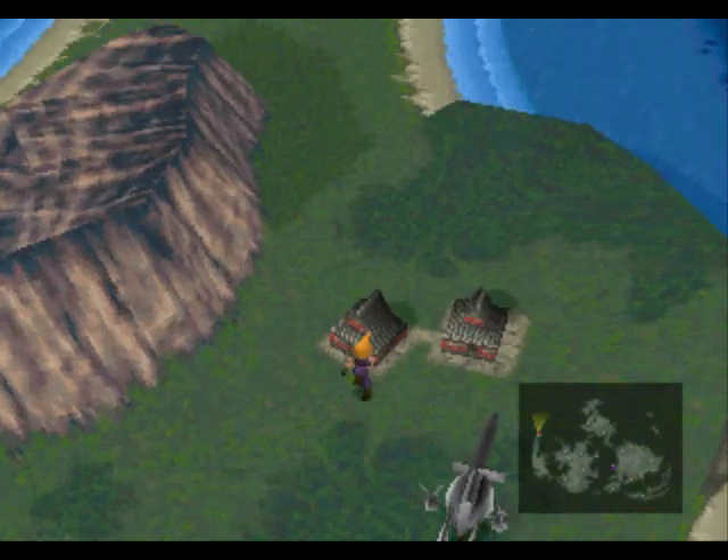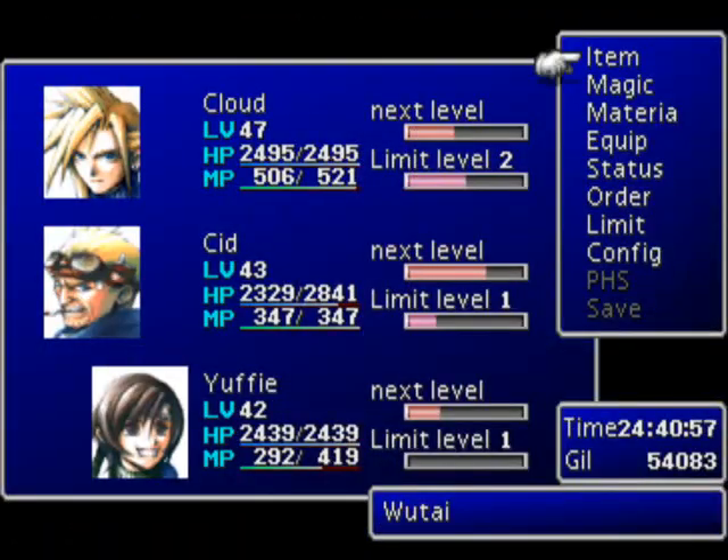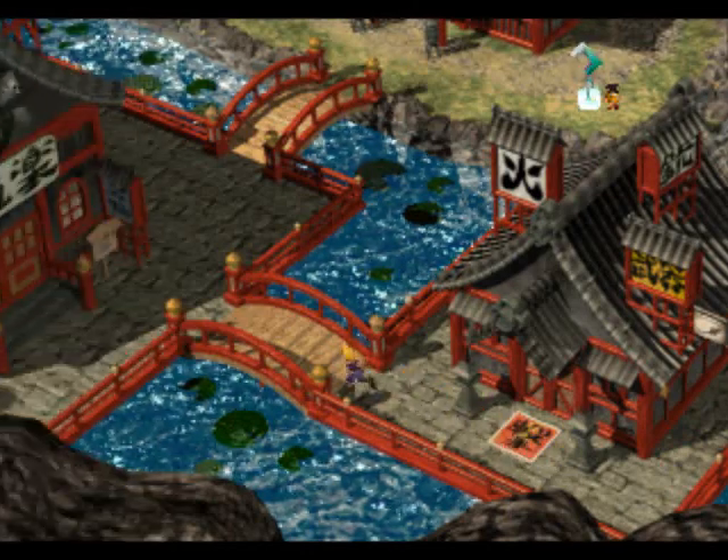Hello and welcome back to Let's Play Final Fantasy 7 with me, Get Daved. It comes to my attention that we need to do a fair amount of Materia rejigging, but I'm going to let it wait because I've got some Leviathan scales to get some good use out of.